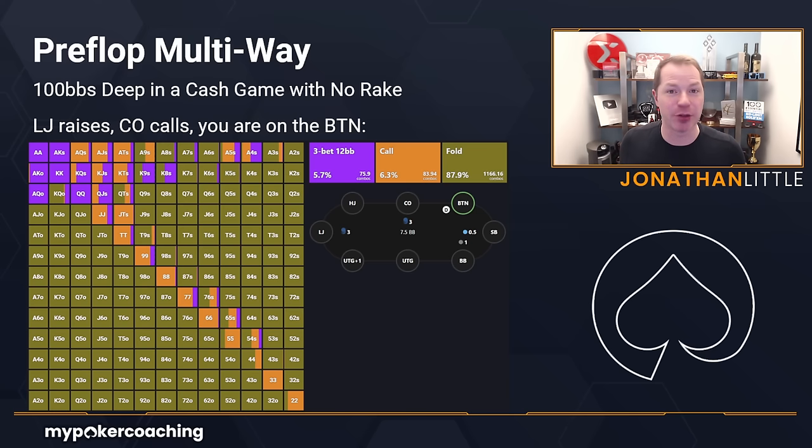This may be absolutely shocking to you if you've never seen a chart like this. Many players at 1-2 no-limit, or in $300 buy-in tournaments, if there's a reason to call and they're on the button, they call with ace-nine offsuit, queen-ten offsuit, nine-eight offsuit, nine-seven suited, seven-four suited, and sometimes even worse hands. And that is an absolute blunder — and that is why these players do not move up in stakes.